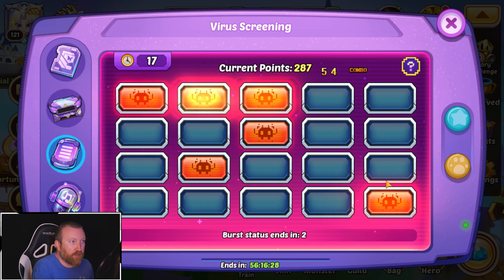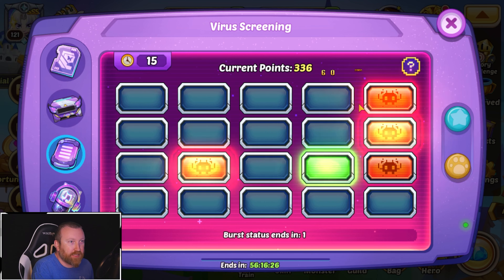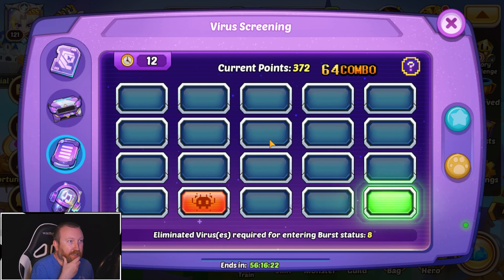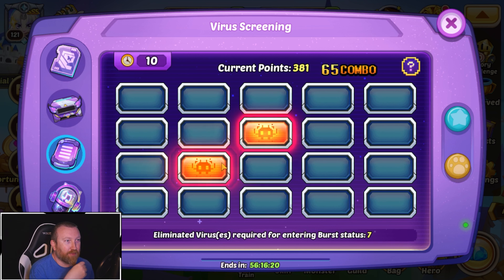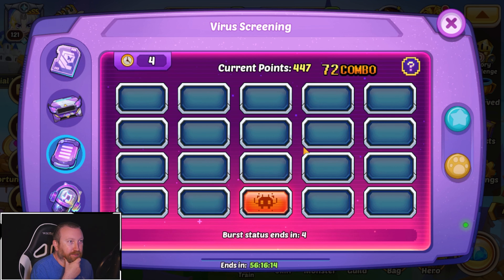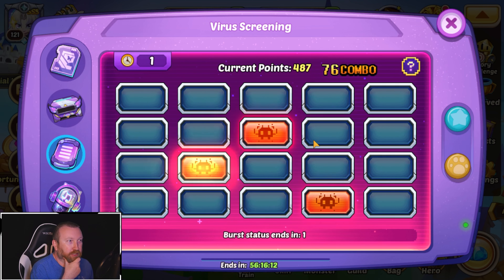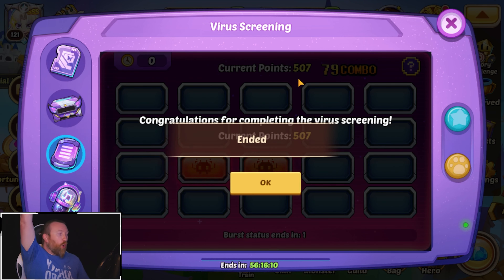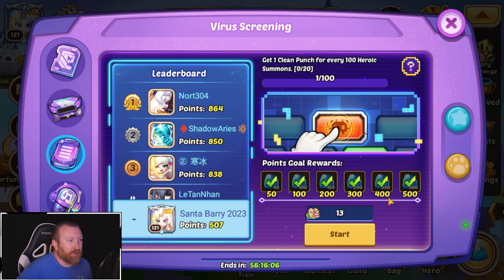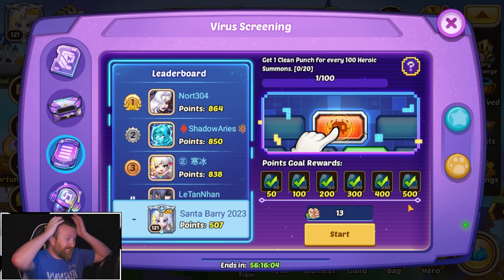I'm not doing the right order — a lot of my clicks are missing because by the time I get there they've disappeared. I don't think I'm gonna hit the point total. Wait — we got one more chance! Combo, combo — we got to 507! And once again it freezes up on us, but we did get all the rewards, so I guess that's a positive.